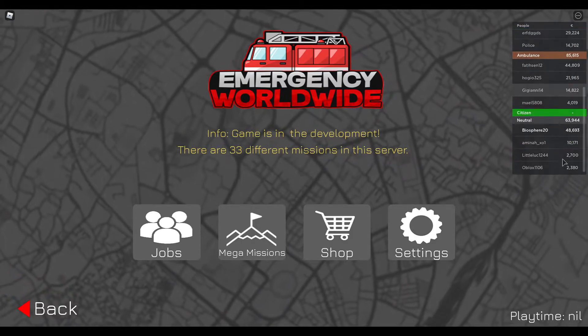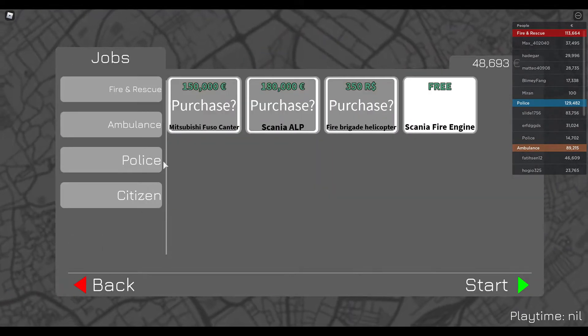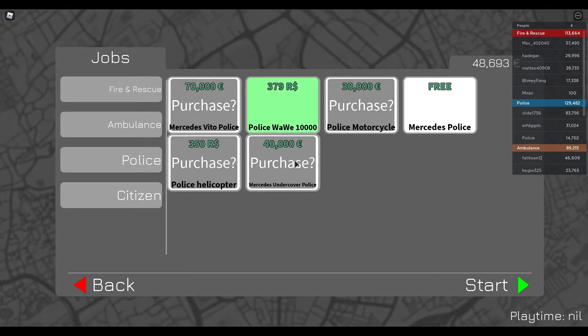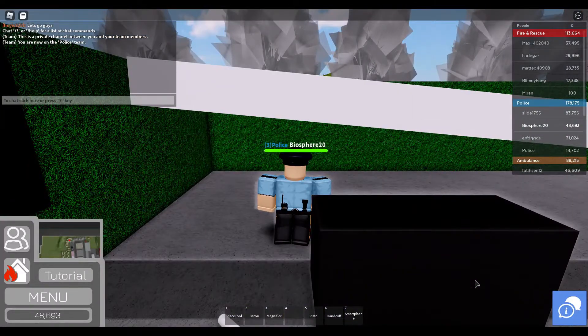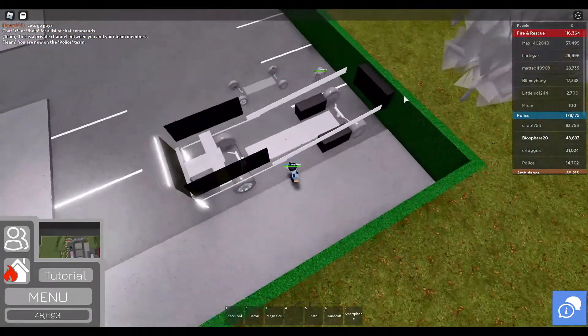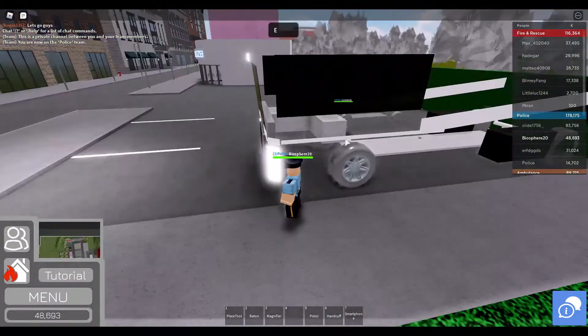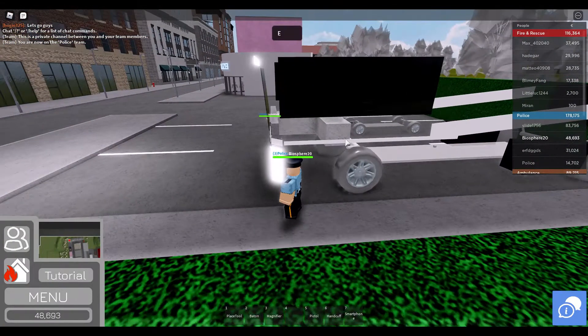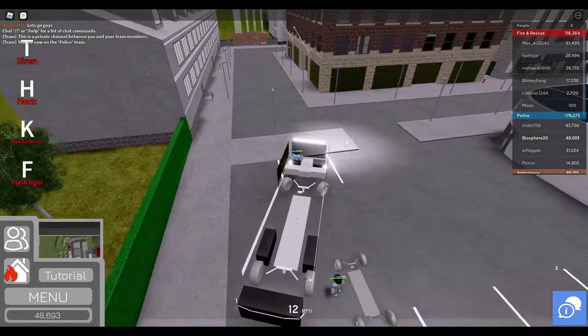Hey guys, welcome to Ironhunter Video, where today we are playing Imaginary Worldwide. I've been asked how fast to get a wallet truck and what your truck is, and I'm going to test that out right now. I tested it before — it's going like 40-50 miles per hour — but we will test it again while it is loading.